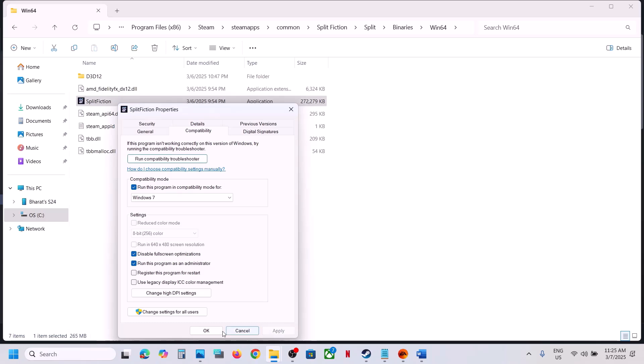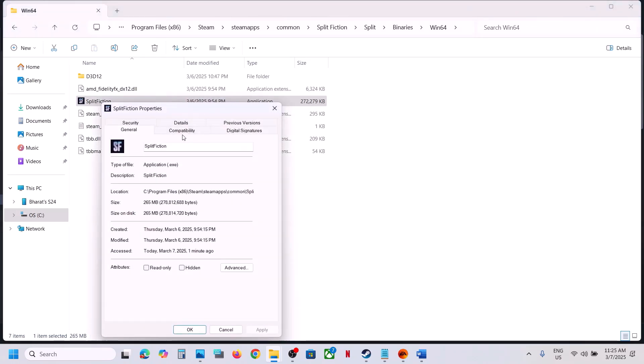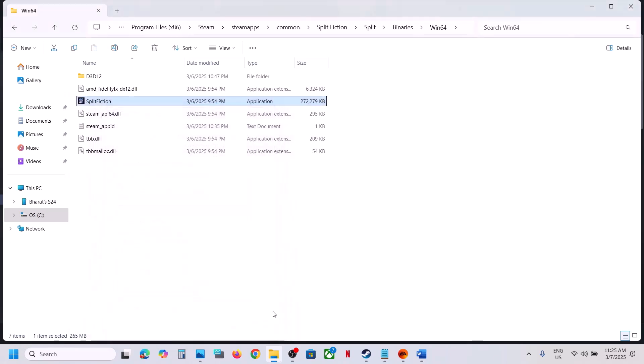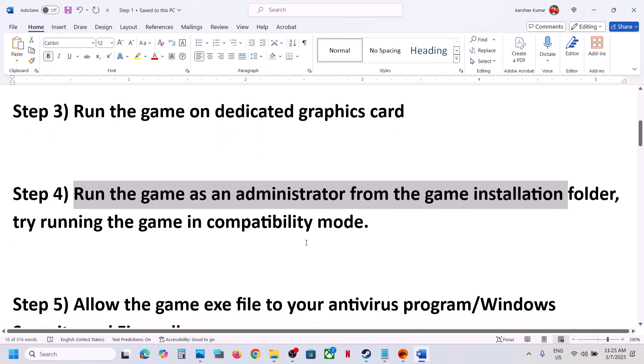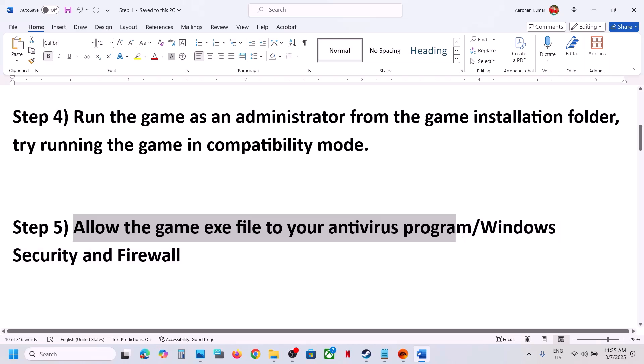Still not working? Put a check on 'Disable full-screen optimization,' hit Apply, click OK, and launch the game to check. If none of these options work, uncheck all those boxes, hit Apply, click OK, and follow the next step.